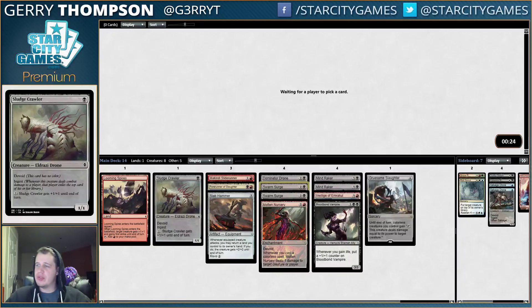We need some twos — some twos and threes, some removal, maybe like a Grip of Desolation if we're in Wishful Thinking Land. So we have two Mind Rakers, a Nursery, and a Slaughter, so I'd much rather be a controlling deck with those cards. Probably no Swarm Surge. But I could also see it going the other way where we just end up with a bunch of small stuff and want to play Swarm Surge anyway.